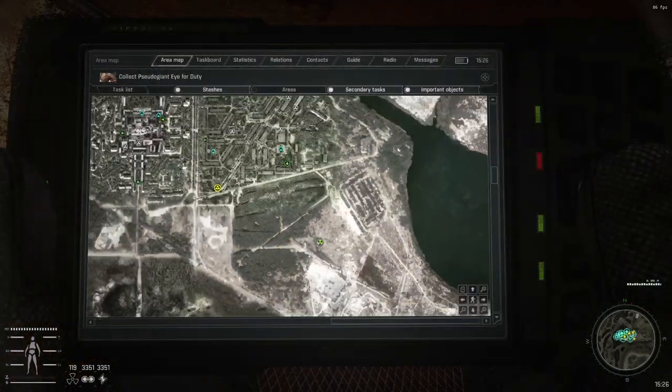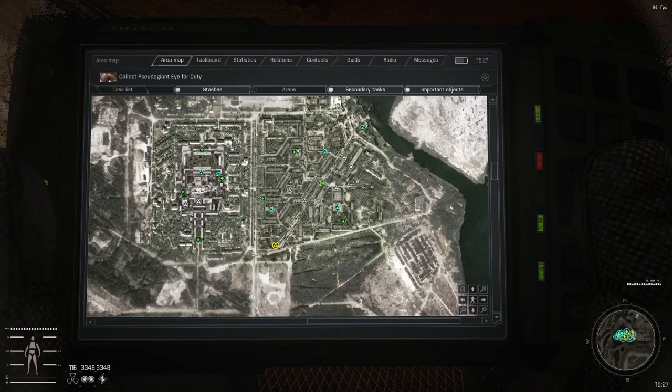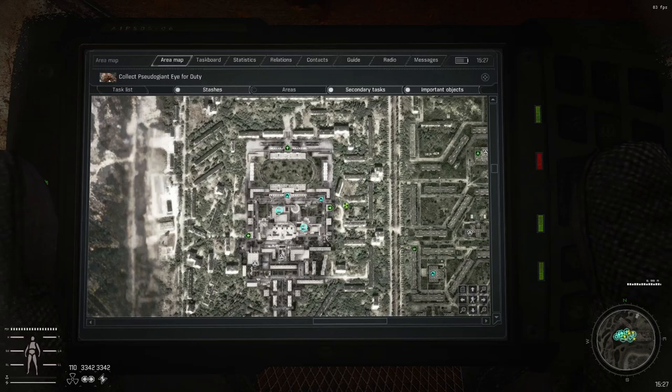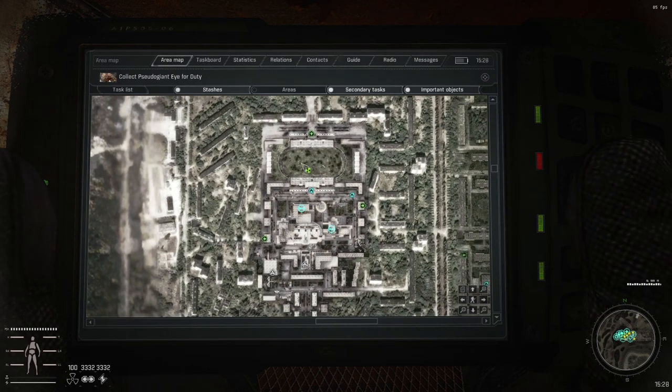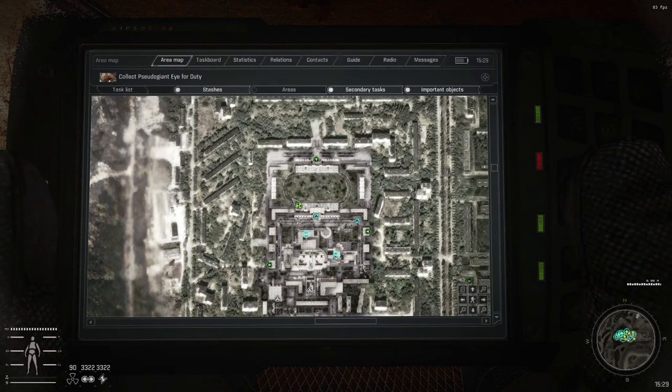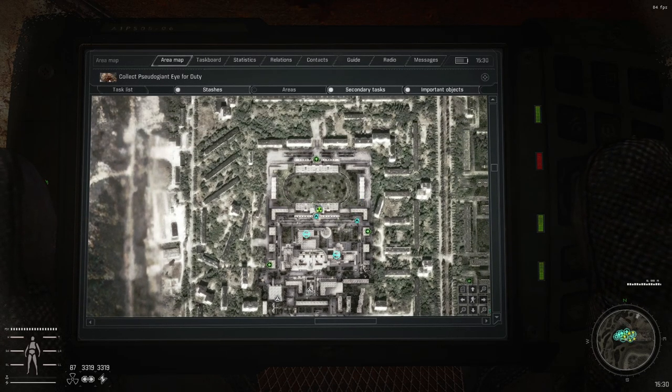Last time we started out in Outskirts after we finished the artifact mission there, and we snuck through Pripyat where we had to fight a couple of controllers, some chimeras — well one chimera — and some lurkers. We also managed to get the artifacts that were there. One of them was in the electric anomaly to the south right next to the parking lot, and the other one was right here in the stadium, and that was a very annoying artifact to get.